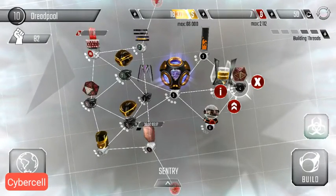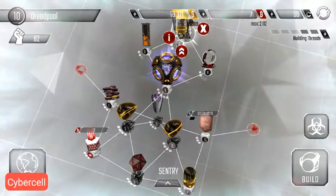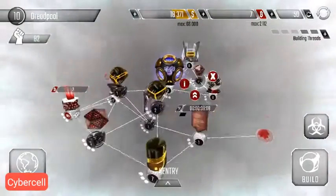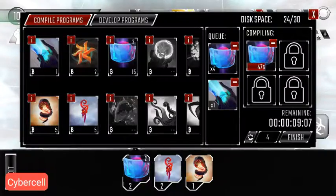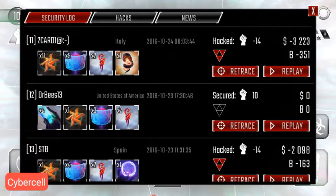It also allows one sentry here and one sentry at opposite ends, so that you can quickly get the antivirus around. This isn't the best layout because I am still at core 3, but if we look at one of my defenses, we can see that it does defend quite well.